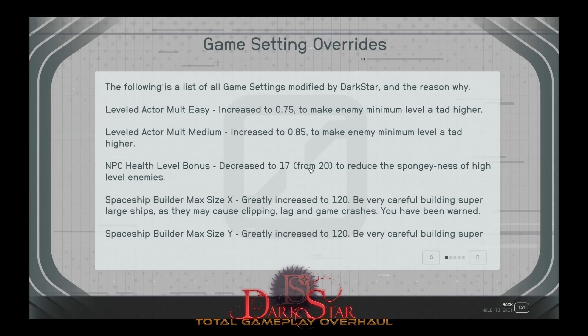To give you an example: a random Crimson Fleet guy you run into in the vanilla game is going to have a base of 50 hit points, and then he's going to gain 20 hit points for every level he is. So if he's level 98, that's 98 times 20 plus 50 — that's how the game calculates itself. That is then scaled based on the level actor multiplier, with some adjustments based on gear they might be equipped with, but that's the baseline.